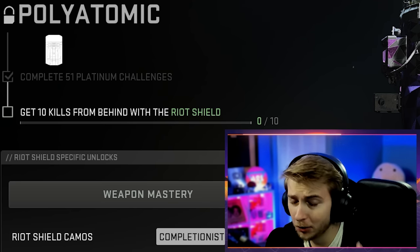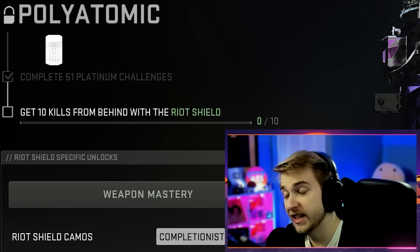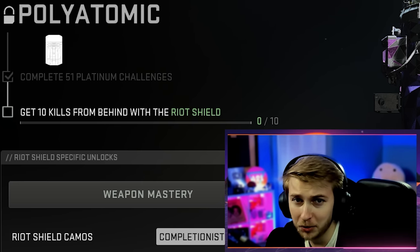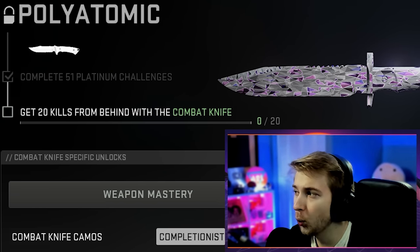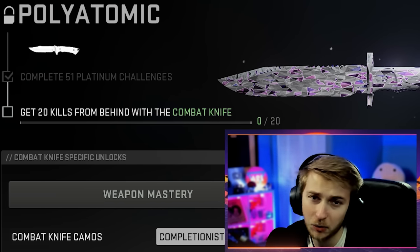And maybe the combat knife too, but we'll see how long it takes us to get the Riot Shield done. To get our Riot Shield Polyatomic, we need to get 10 kills from behind with it, 10 times. This is going to be a little more difficult because, like I mentioned, this was just recently nerfed - so now it's a three-hit kill. But hopefully we can run into some people that are already a little injured since this is Shipment. And if we do end up getting that done in a reasonable amount of time, I'm going to work on the knife here as well. And that is 20 kills from behind - basically the same challenge, but a little easier since it's one shot.